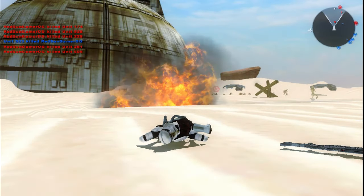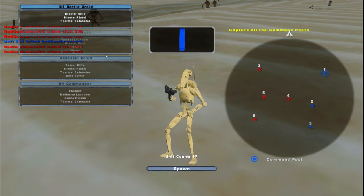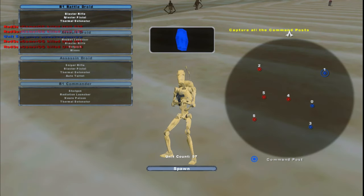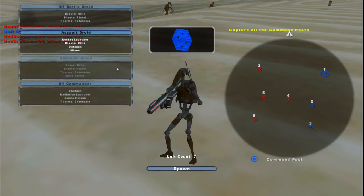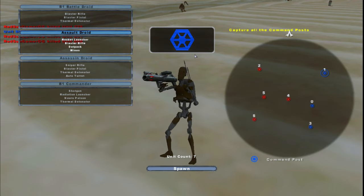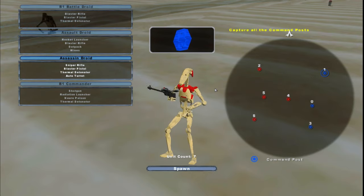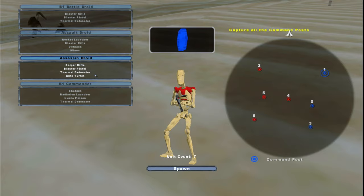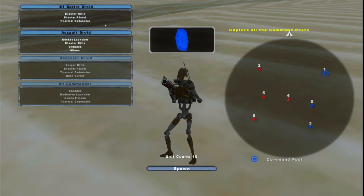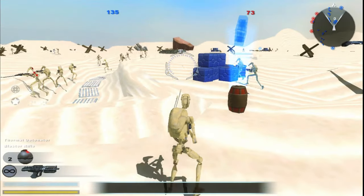Nice, five kills! All right, let's move on to the droids. They're all B1s: regular B1 battle droid, an assault droid retextured to look like the heavy droid from EA Battlefront 2, the security droid, and the commander droid. Pretty much all representative of the EA game, which is pretty sick.